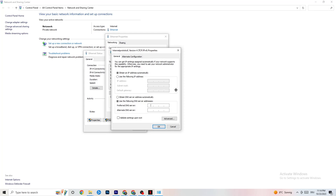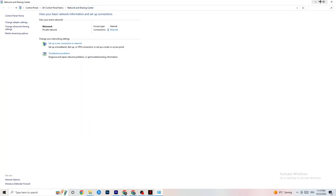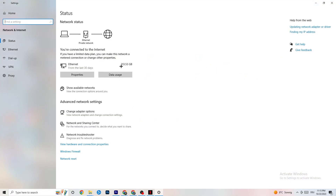Enable 'Use the following DNS server addresses.' You'll need to Google the correct DNS server addresses for your setup — it's not the same for everybody. For me it's something like 4.4.4.4 and 8.8.8.8, but you should Google it for yourself. Then click OK and restart your PC.